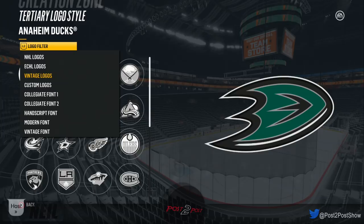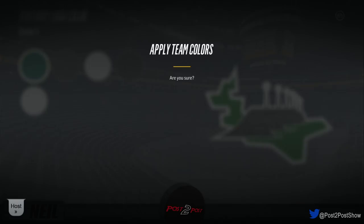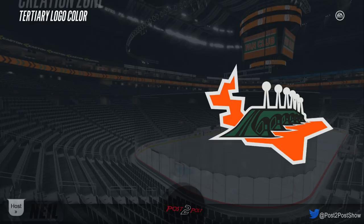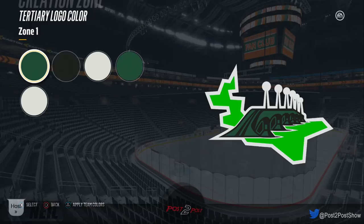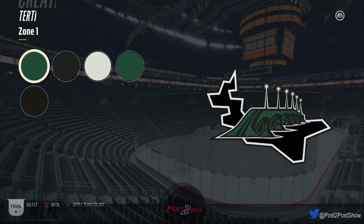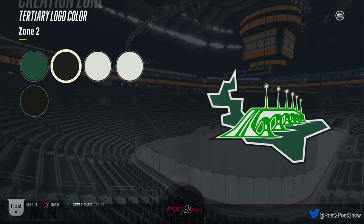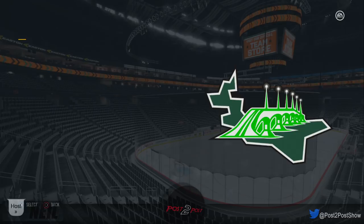The team is going to be in Charlottetown, which is on PEI — Prince Edward Island for those who don't know. Let's find the Confederation Bridge logo. Apply the team colors — goodness, that looks terrible. This third logo is going to be green with a white bridge. Even though pavement is black, concrete's white — good enough. I don't care that much.